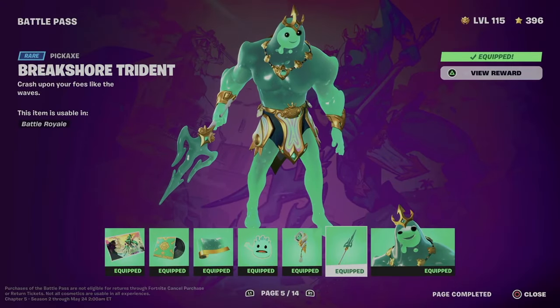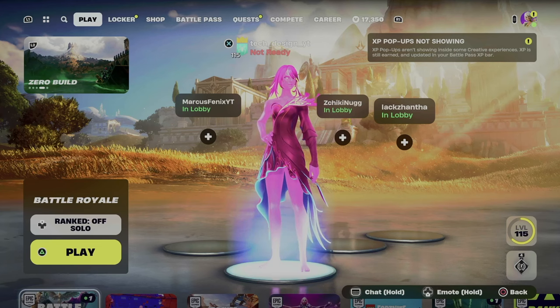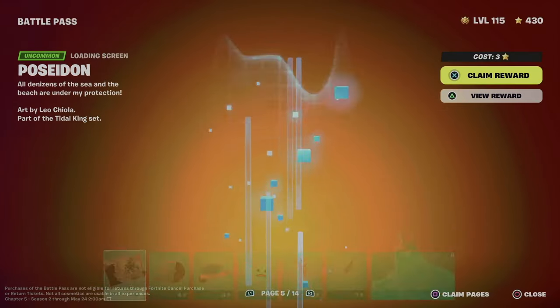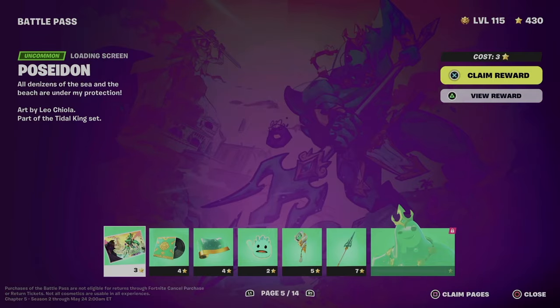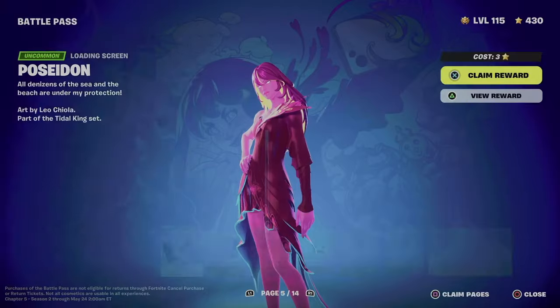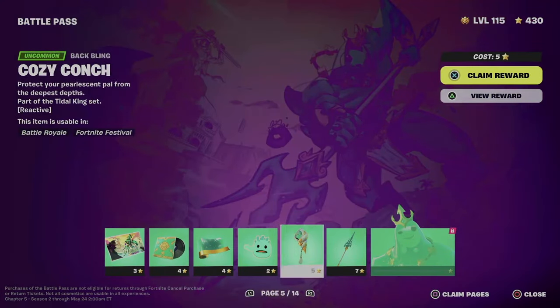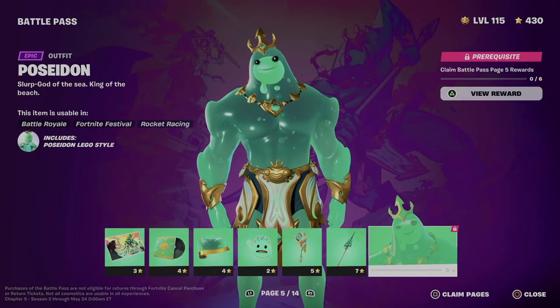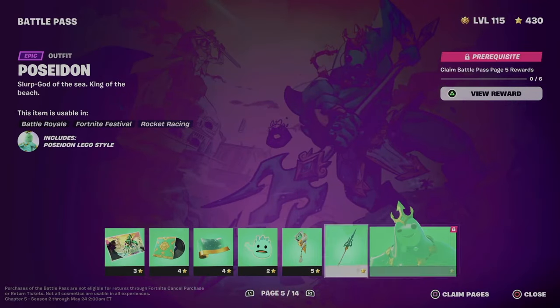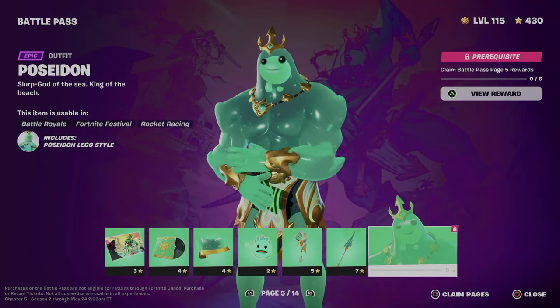Hey guys, on today's video I want to take a look at your battle pass. Scroll all the way to your battle pass rewards. In order to get to page number five, make sure to get everything from pages one, two, three, and four, and then move on to page five to unlock the skin. We're going to do it the fast way.